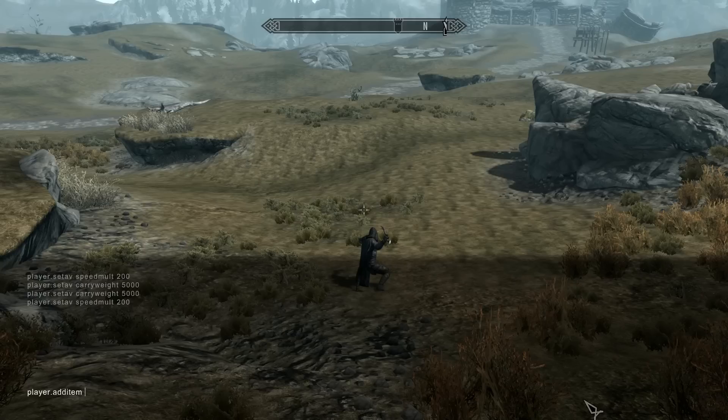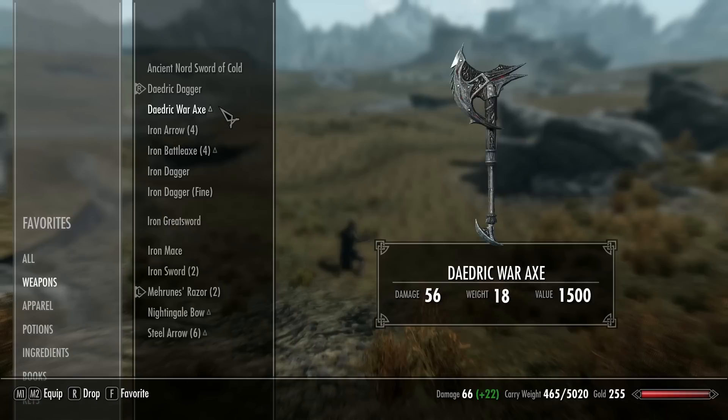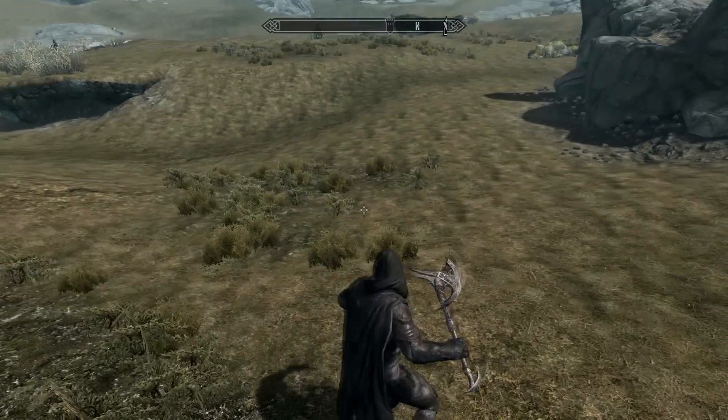Let's add the Daedric War Axe — its code is 0001 39B3. This is where people get confused: they hit enter and get 'missing parameter count, compiled script not saved.' What they're missing is that after the item code you need a space and then the quantity you want. I want one, so I type space then 1 and hit enter. It says 'Daedric War Axe added' — going to my weapons, there it is. I'll equip it — nice axe.